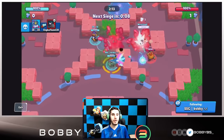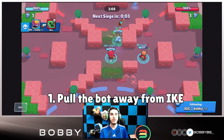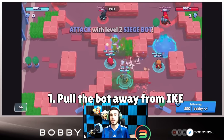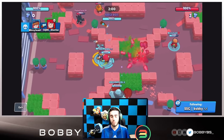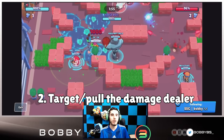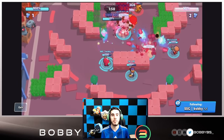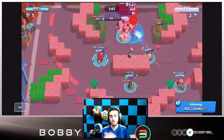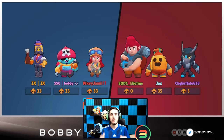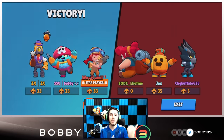Since you're always close to your teammates in Siege, you can pull enemies close to them. On defense you have two options: pull the bot away from the IKE so it starts doing damage toward their team instead, or target their damage dealer — their Spike, Barley, Brock — and take it out with your pull or three-tap it. Gene is really good on defense. Don't go in and dive — play proper defense and control.